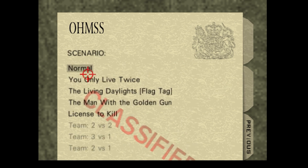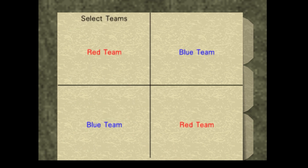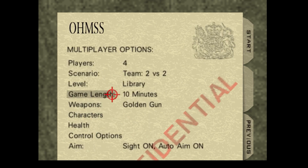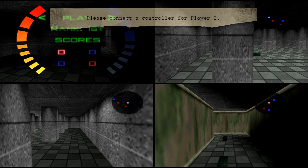Now back to the multiplayer options. The last few scenarios will be locked or greyed out until you change the number of players required. For example, the ones that need four players you'll need to switch it to four, and the 2v1 will need to switch to three players. I've set it to four and we're going to do a 2v2. Change the map and the weapons, then hit Start. Once we've spawned in, hit Start and exit back to the menu.